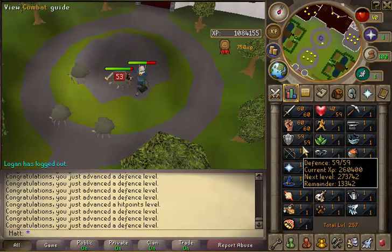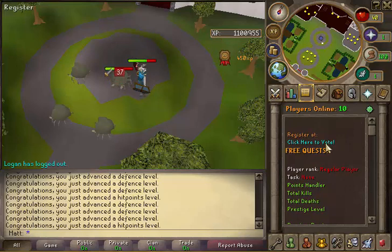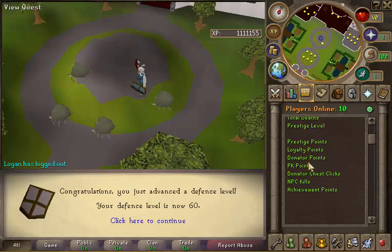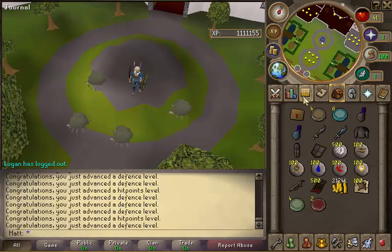There's 59 — while we're waiting let's look at the quest tab. It shows the players online as well as a click-to-vote button and points handler with all the information. Oh, there's 60 right there! Perfect. It shows you all these things — 200 points, all the point totals. So that's 60 — I think I'm going to vote and show you guys what you can get from the mystery box.